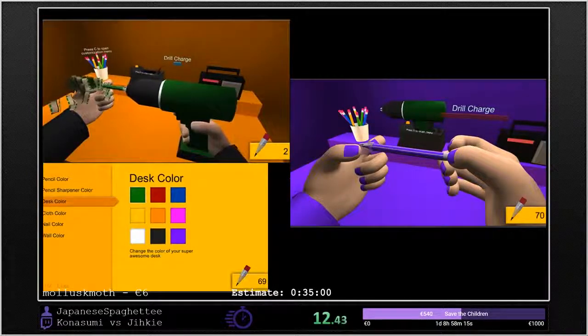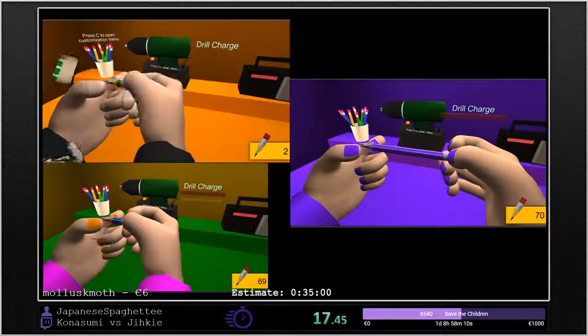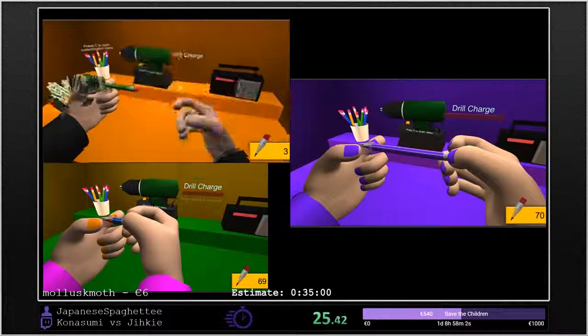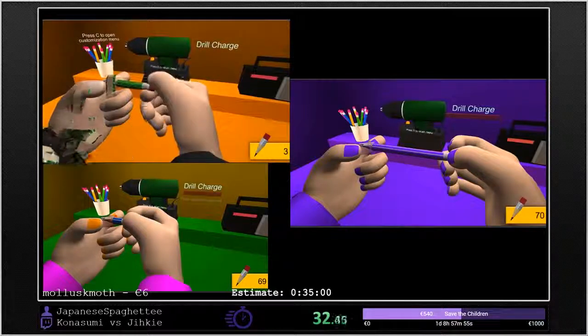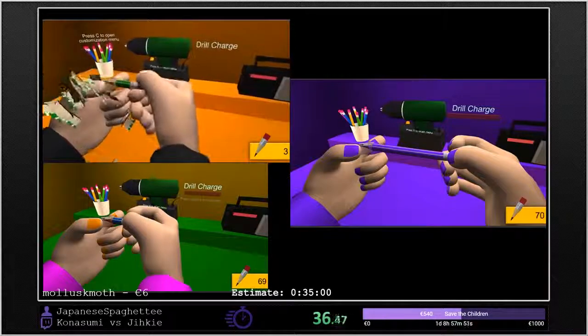New Game Plus is just letting your drill fill up all the way and then restarting the game, so that you begin with a full drill charge. Because normally you have to wait for the drill to build up from scratch. Roughly how long would that take? It would take maybe about 20 seconds to let it fill up all the way. So you get like maybe a pencil and a half of free drill.